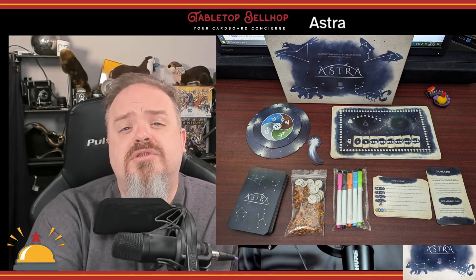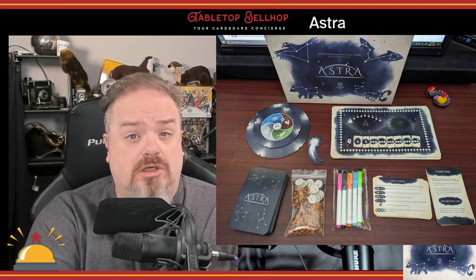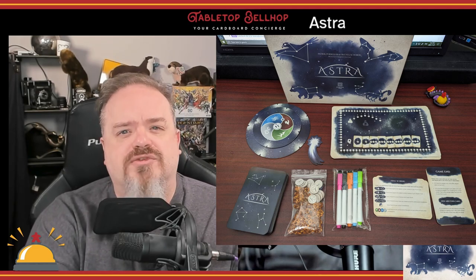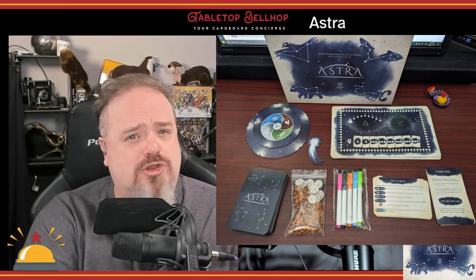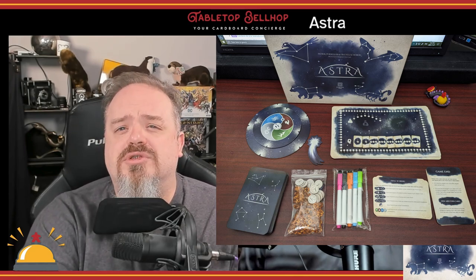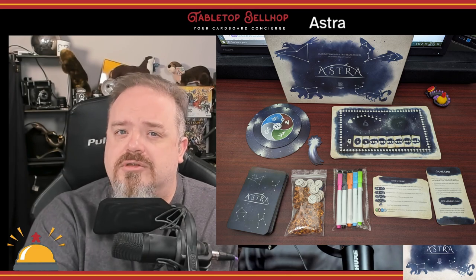The game has a smallish, solid box with very nice oversized cards, dry erase markers, stardust crystals, telescope markers, two-sided player boards, the rule book, and a few other components. Component quality is really great — this game features the best dry erase surface I have ever written on and erased.